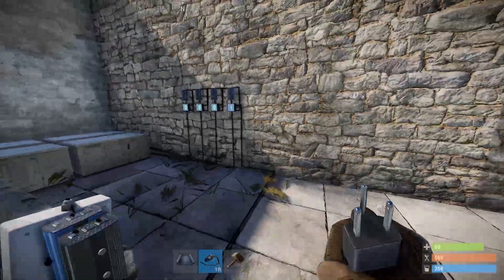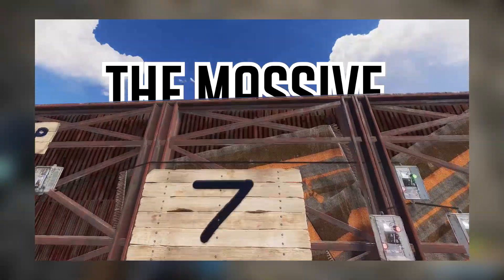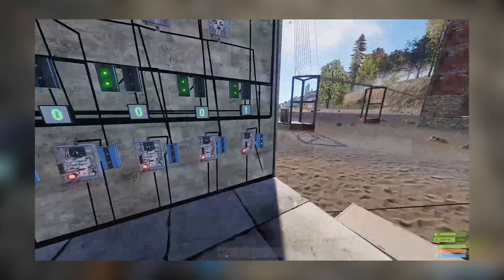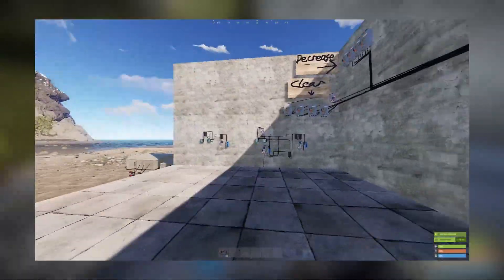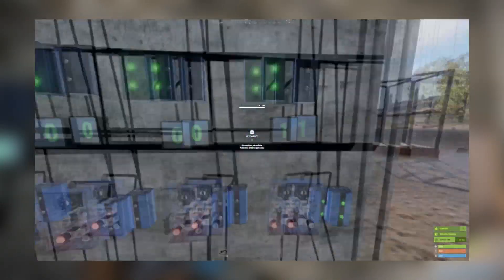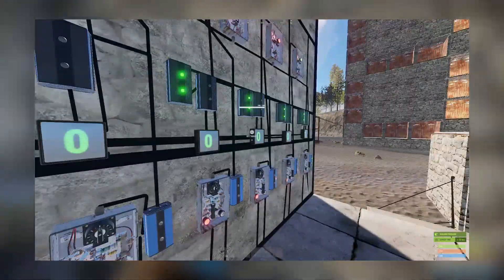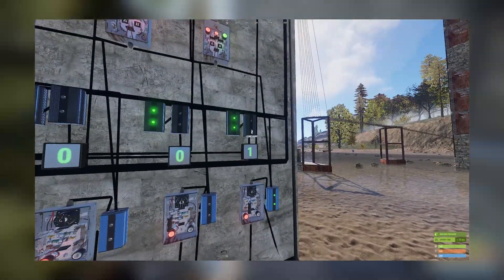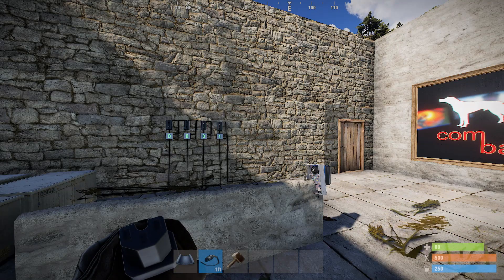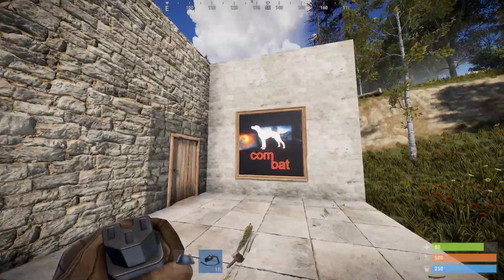Now the problem with this is that when there is a 1 on this counter, it's not actually outputting anything. You may recall in my big display video that I used a solution where I had a timer in there that would block the input of the clear and the add-1 function, so that you could output on 1. But with this new solution I've come up with, I could remake that whole thing with just 4 memory cells — and I think that's pretty cool.